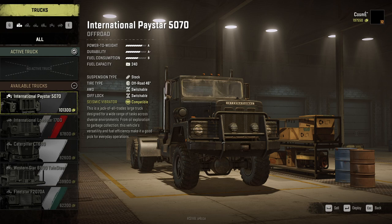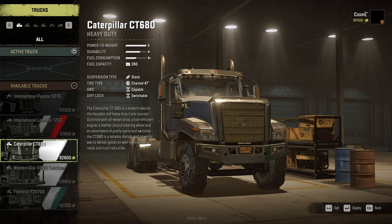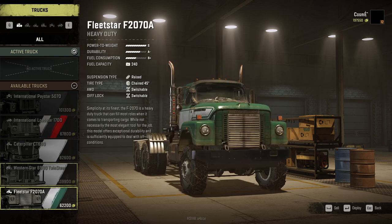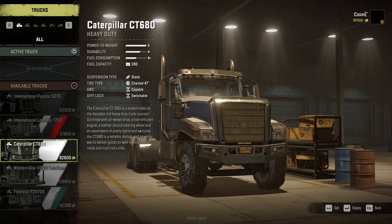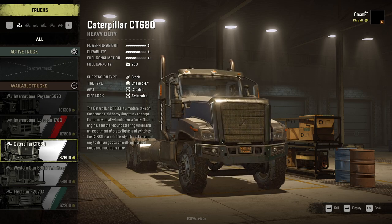We have reached level 12 and we have access to some chain tires on most of our trucks, but sadly not on the Paste Art which is our dedicated off-road truck. I bought this Caterpillar, a new heavy-duty truck I just unlocked. The only difference in upgrades between the Fleet Star and the Caterpillar right now is regarding suspension — we don't have the raised suspension for the Caterpillar. However, the Caterpillar does have 47-inch tires.